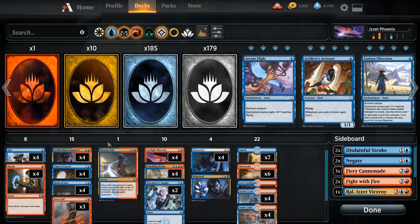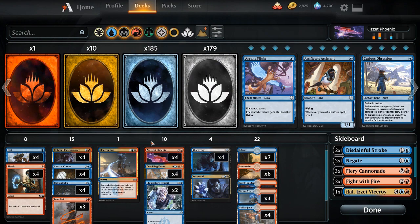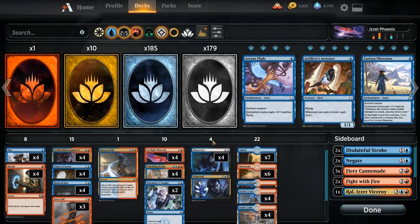Almost every other card in the deck cantrips. We've got a little bit of spot removal with Lava Coil, Shock, and a single Beacon Bolt, but mostly we've got cards like Chart a Course, Radical Idea, and Discovery/Dispersal. Some versions of this deck play the red cantrips like Crash Through and Warlord's Fury. Those cost one, so you're going to more reliably buy back your Arclight Phoenixes. But I just don't love them. I prefer card selection off something like Discovery, or the possibility of card advantage off Chart a Course or Radical Idea. These have felt really good, and I haven't felt like I needed one-mana options.